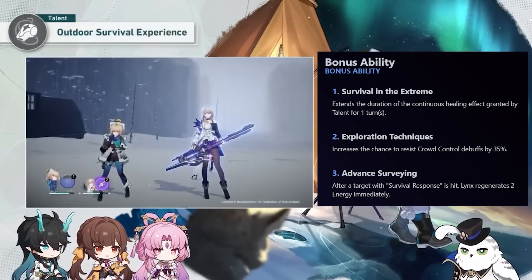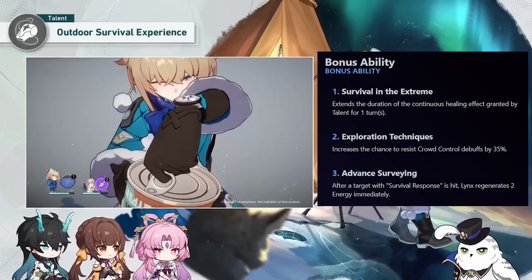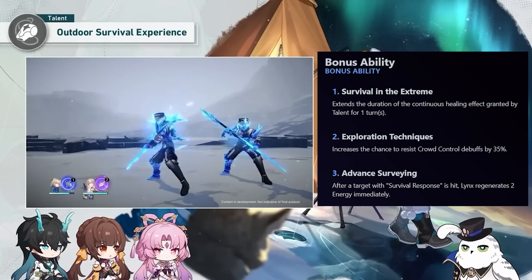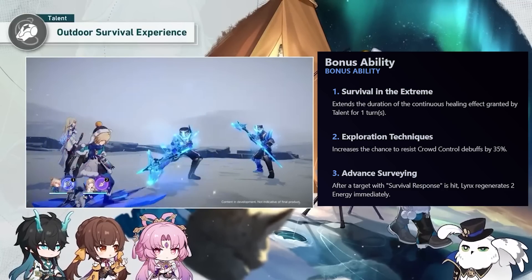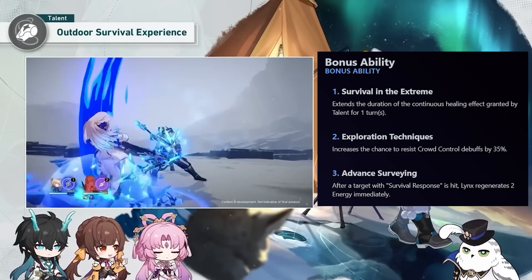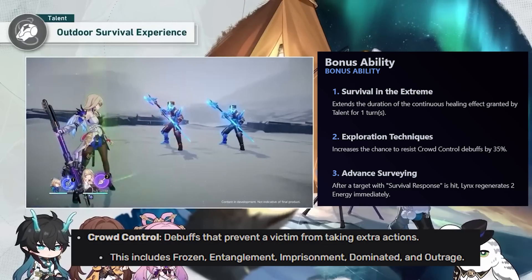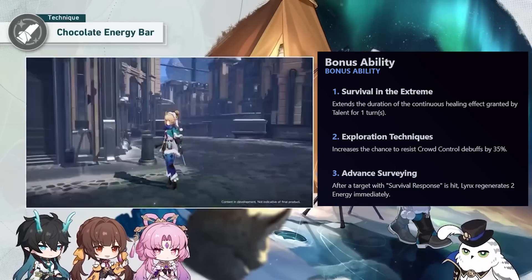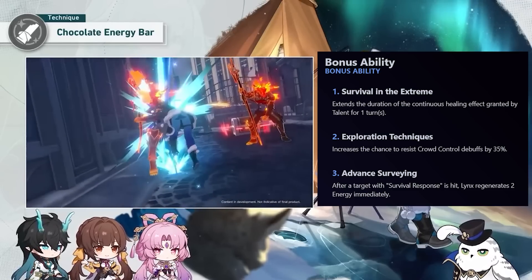As for her traces: from her Ascension 2 trace, she regenerates 2 energy when an ally with survival response is hit. She can proc this any number of times within two turns of having the survival response effect on an ally. Her Ascension 4 trace grants her CC resist by 35%, which is vital for a sustained unit. This only applies to Frozen, Entanglement, Imprisonment, Outrage, and Domination currently. Her final Ascension trace makes it so the continuous healing effect from the talent lasts an extra turn, making it three turns.